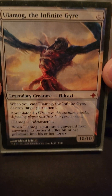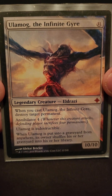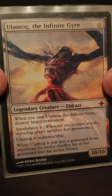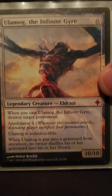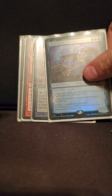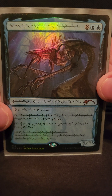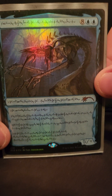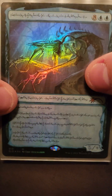Ulamog — he doesn't care if you wipe the board, he's still there, still going to beat everybody with that annihilator four and destroy everybody's lands. Jin-Gitaxias — draw seven cards at the end of your turn, every opponent's max hand size is zero. If this guy comes out it's pretty much game over.